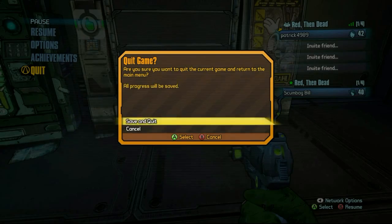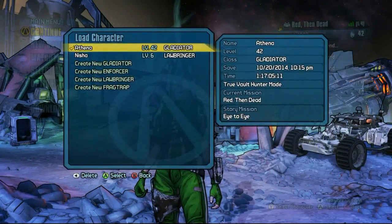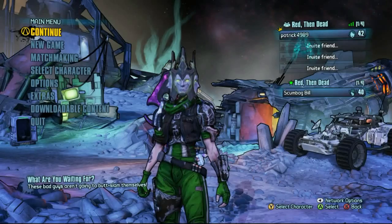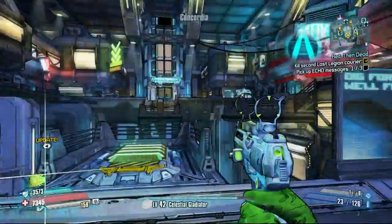So right here, this is me doing it the first time — save and quit. You're gonna come here to Select Character and select your character. And boom, do it again. You still have the same weapons you just ground up.